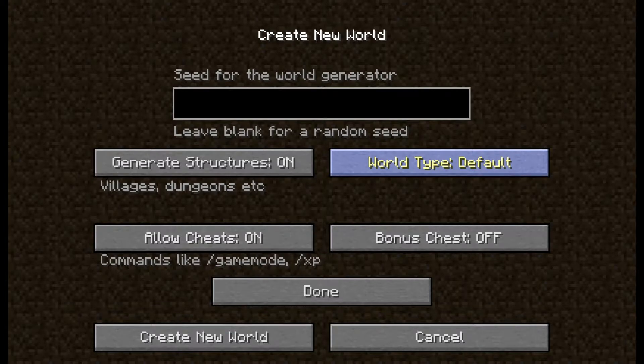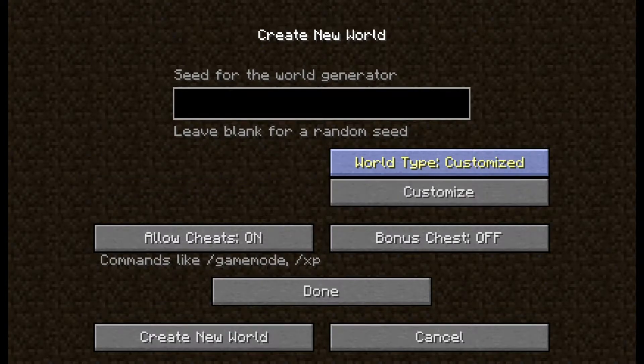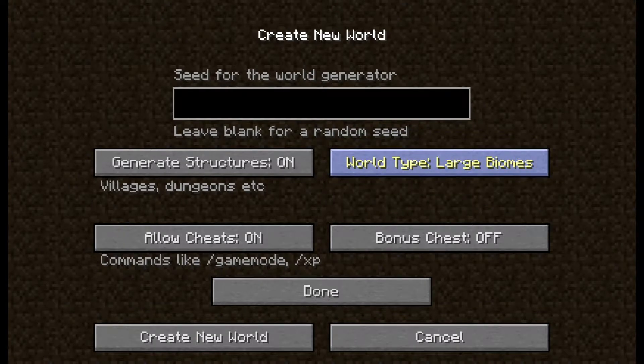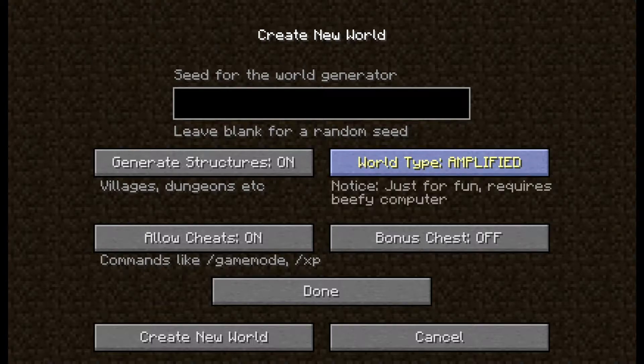And World Type. Default is what everyone's used to. There's Super Flat, which is generally for creative builds. Large Biomes, which are large biomes. Amplified, which is just insane — usually everything is just amplified and everything's huge.